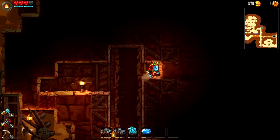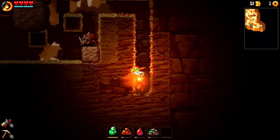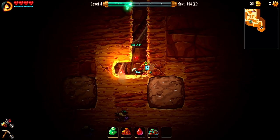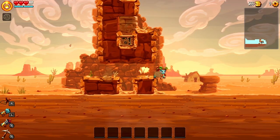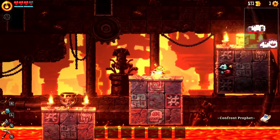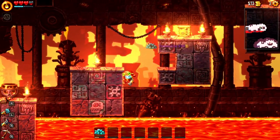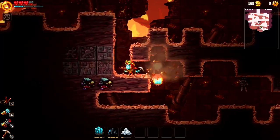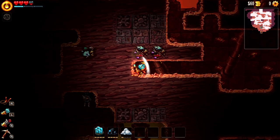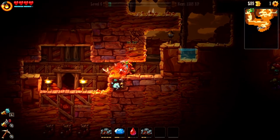SteamWorld Dig 2 is a shining example of everything that a sequel should be. It takes the fundamentals of the first game and expands upon them in all of the right ways. It's a rare case of a sequel that adds more collectibles, movement upgrades, and branching paths without any of it feeling like fluff or changing the game's core identity. Each of these additions contributes meaningfully to the game's core of exploration and powering up, resulting in a refined, no-frills gameplay loop that will continue to reel you back in throughout its roughly 10-hour runtime. I guess all I'm really trying to say here is that I really dig this game.